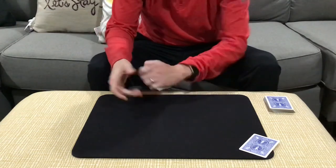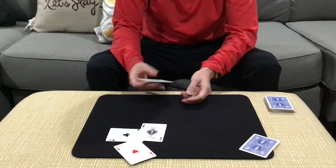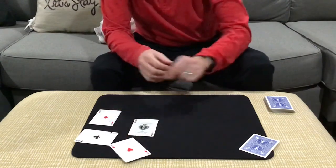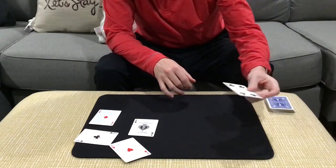One, two, three. And instantly, now we've got the ace of clubs, the ace of spades, the ace of hearts, and the ace of diamonds. Your signed card has now vanished from between the aces. And now the mystery card, which we placed over here on the table, is actually your signed four of clubs.